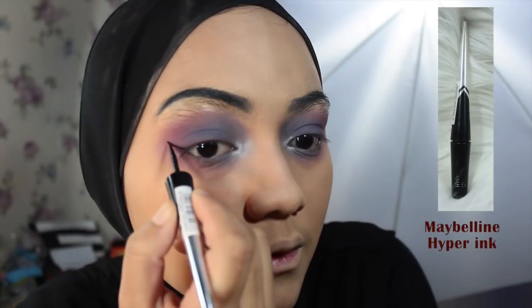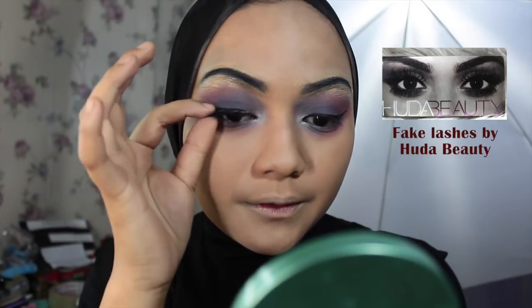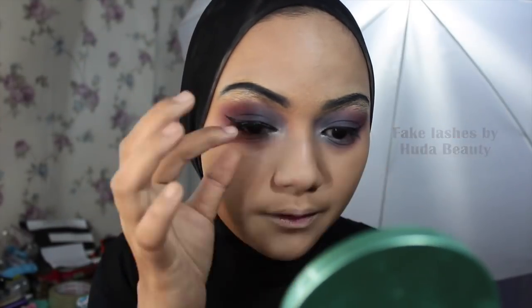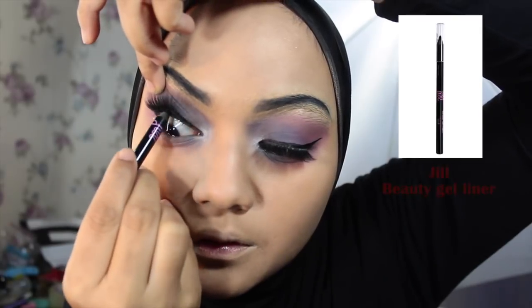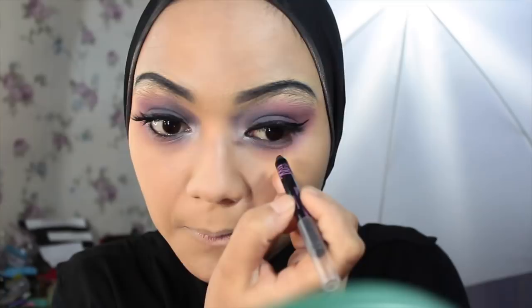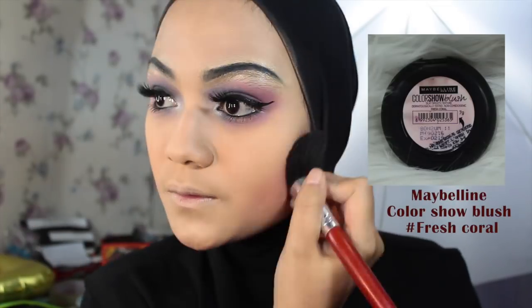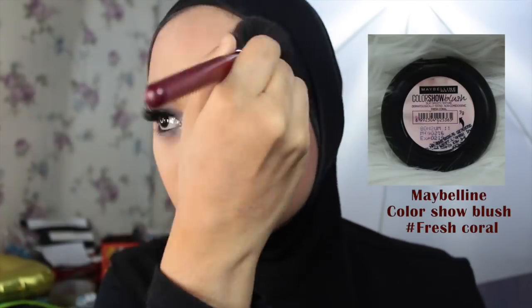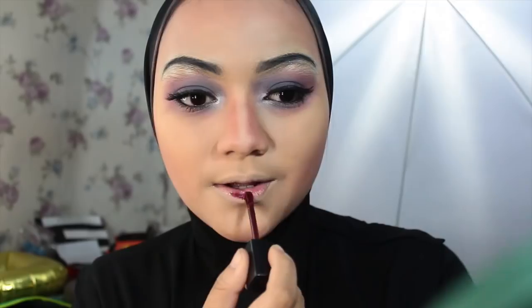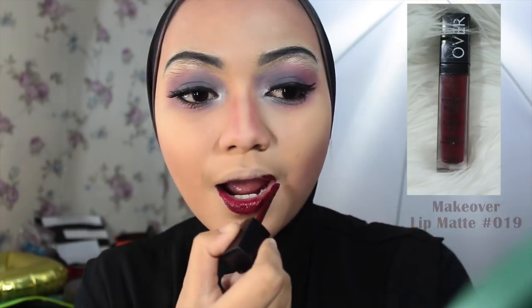Aku bikin wing liner biar matanya keliatan lebih keras. Dan aku pake bulu mata palsu biar lebih ngangkat gitu matanya. Terus di bagian waterline, aku tambahin gel liner warna item. Aku tambahin mascara bawah biar keliatan lebih dramatis. Biar keliatan lebih colorful, di sini aku pake blush on sebagai contour sama shading aku. Terus aku pake warna maroon sebagai lipstik sesuai sama karakter aslinya.